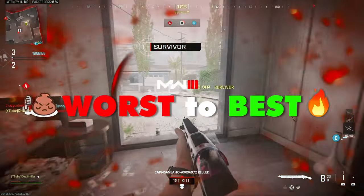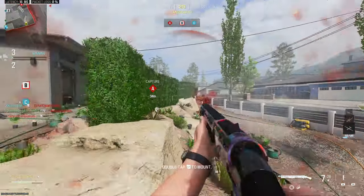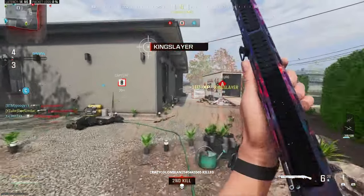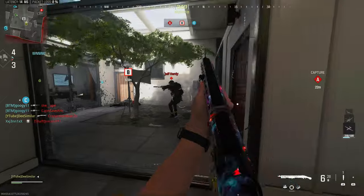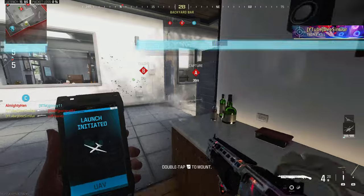Worst to Best is a series where I rank all weapons within a class after I've unlocked forged camo and have a considerable amount of experience with each weapon. This video is all about shotguns, including the ones from Modern Warfare 2.